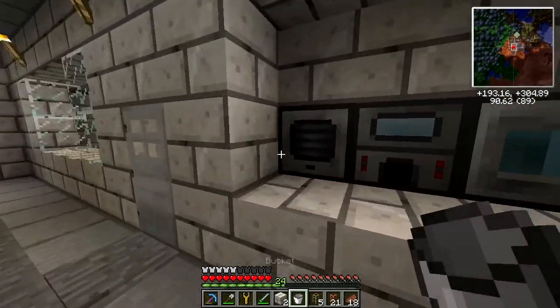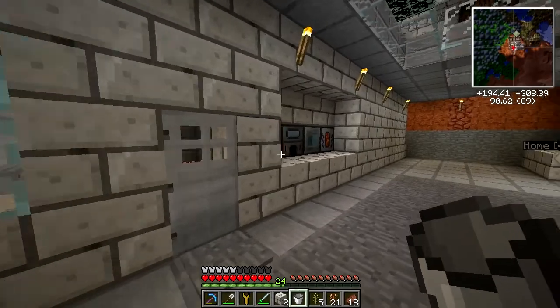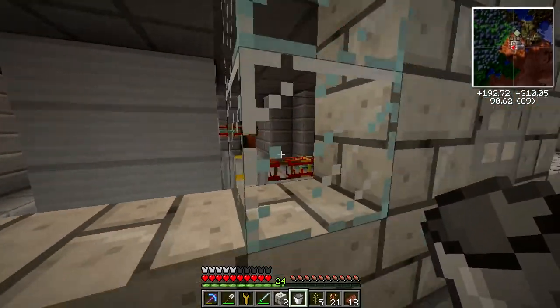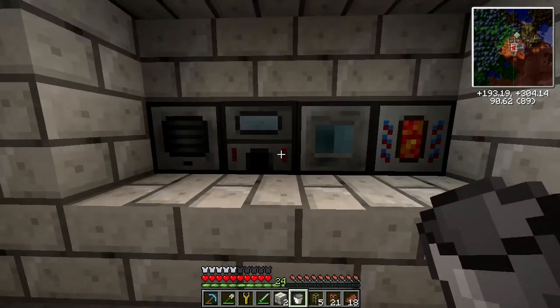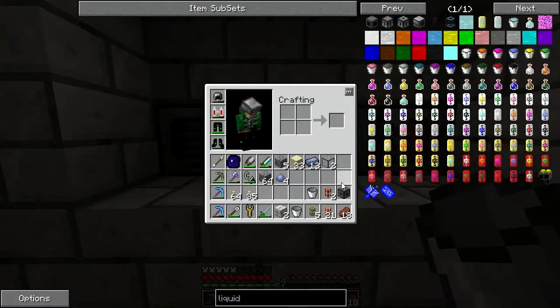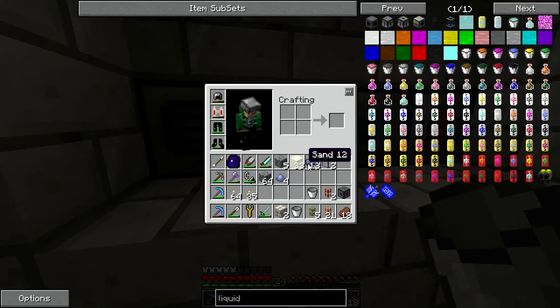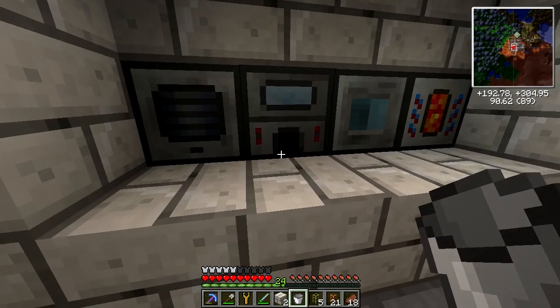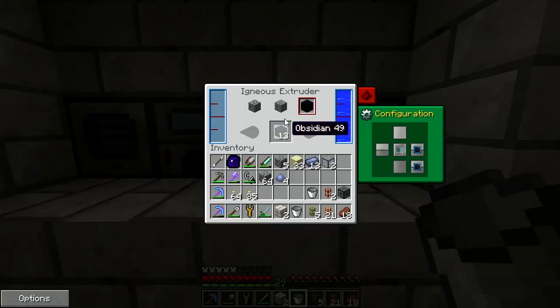I've set up a couple machines because my goal is, instead of all these conductive pipes, I'd like to use redstone conduits. But I needed hardened glass for that, and the way you make hardened glass is pulverized obsidian and lead.